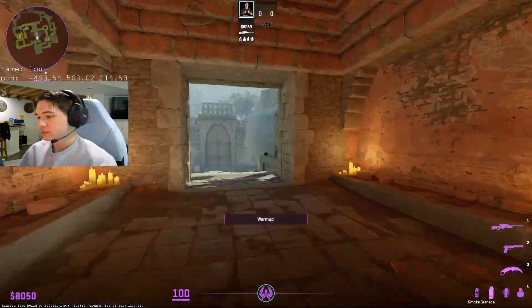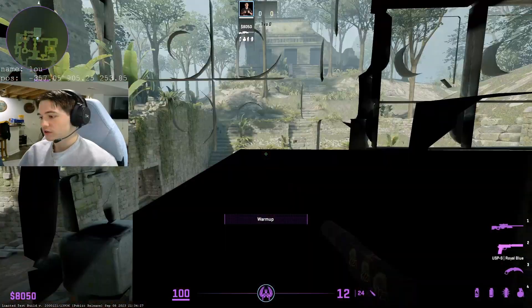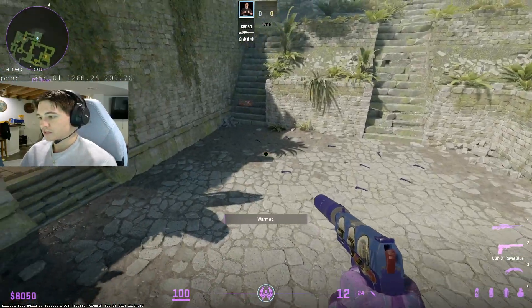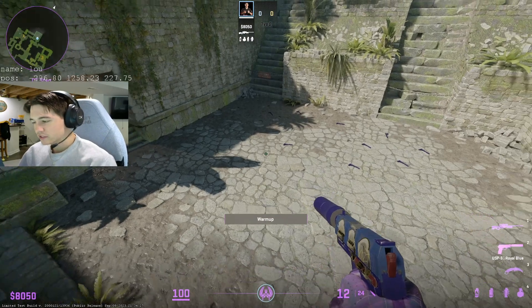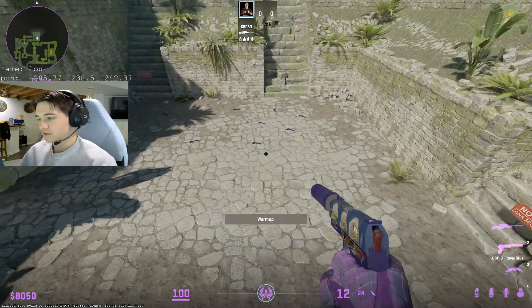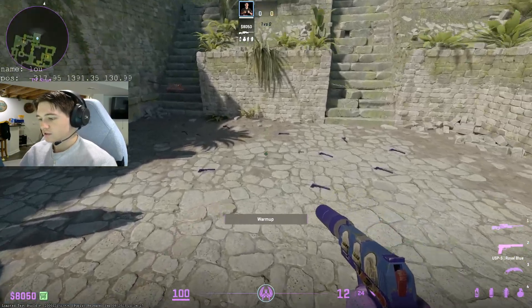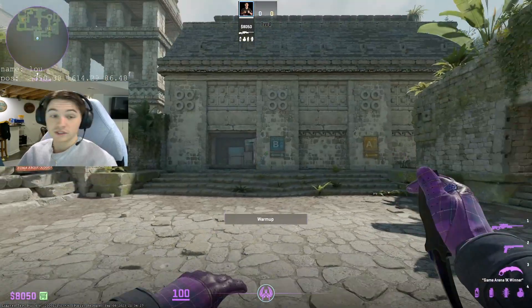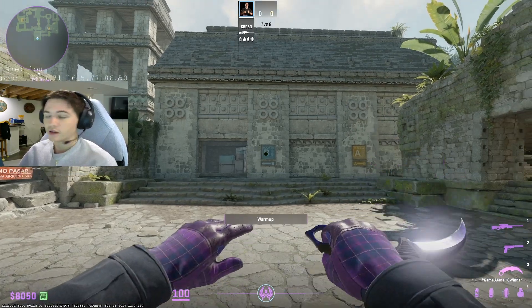What's up guys, it's Louie. I'm going to show you guys how to smoke insta-elbow from all five spawns on Ancient. I thought the spawns were random because in the practice arena it'll spawn you in all different places, but while I was playing CS2, I noticed that there's five spawns that you usually always get that make an X. So it's pretty easy to throw the insta-elbow smoke from CT spawn, so I'm going to show you guys how to do that.